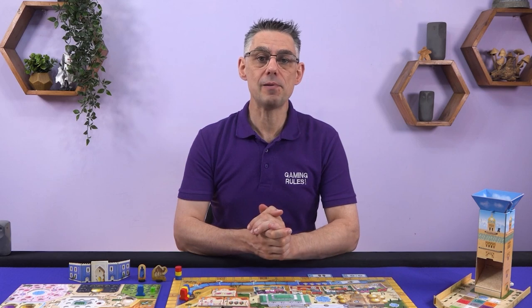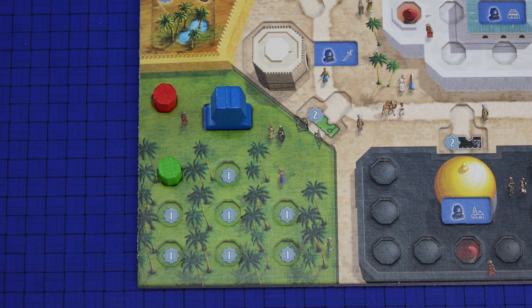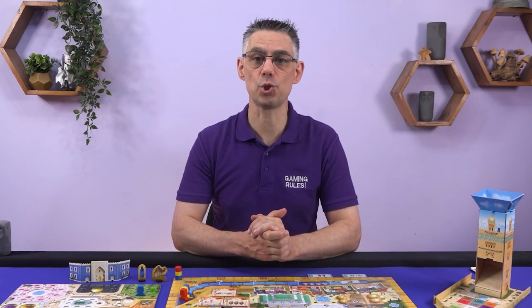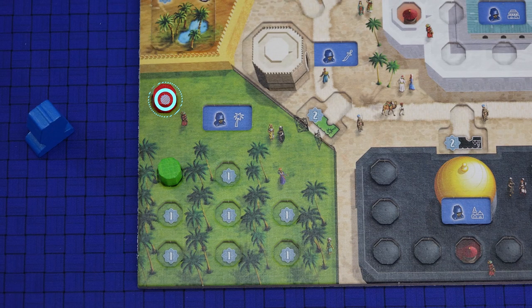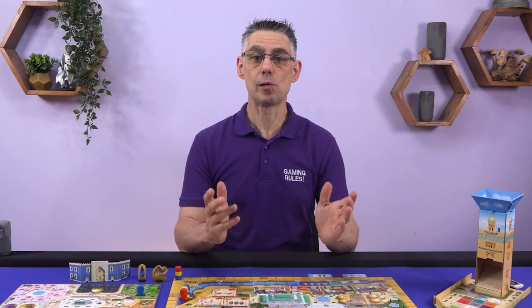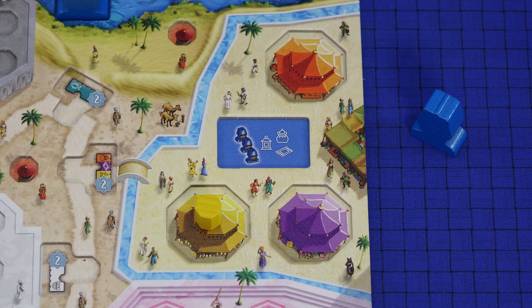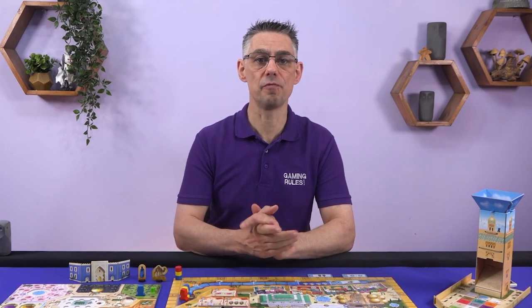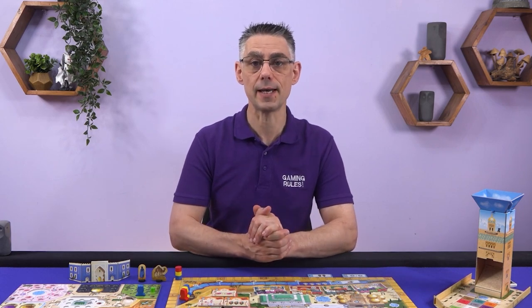In turn order each player uses each of their assistants on their player board, in the order of their choice. You must completely resolve an assistant before moving on to the next one. Once an assistant has been used, remove it from your board and place it nearby ready for the next round. When you use an assistant you have two choices: you can either take a new keshi matching the sector with the assistant, or perform the action of that sector. Whichever option you choose, if there is a water vendor in the sector, you gain one water before doing anything else. The first option of taking a new keshi is easy — you take it from the common supply and place it in the sector. The more keshis you have in a sector, the more powerful the action.